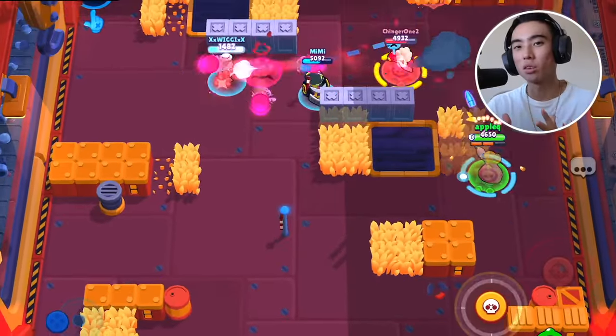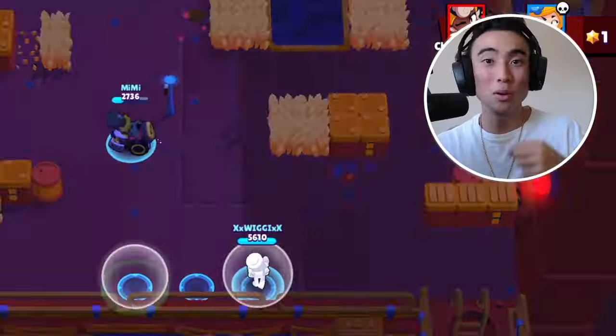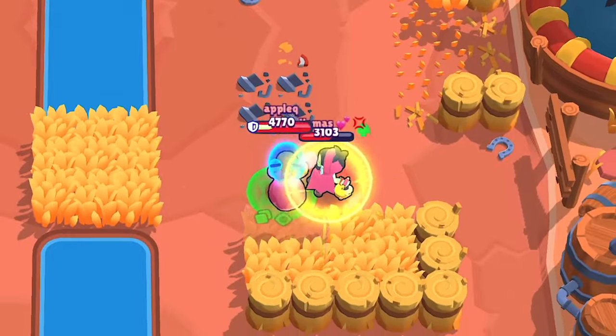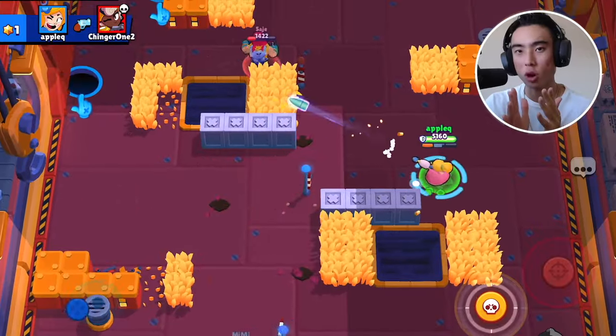Something that can help out with dealing more damage overall with Piper is using the damage gear. I would highly recommend it because Piper already does a lot of damage, and whenever Piper falls below 50% health, the damage gear will kick in and help her deal a lot more damage overall. Something that pairs very well with homemade recipe is the snappy sniping star power, and 99% of the time this is going to be your go-to star power.